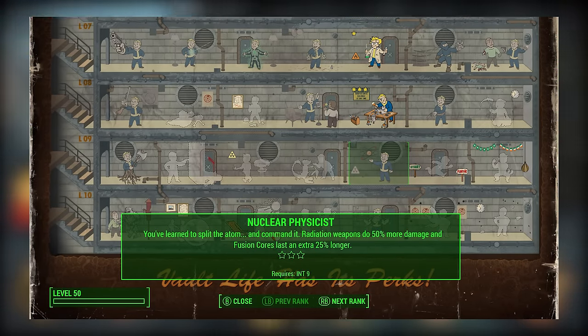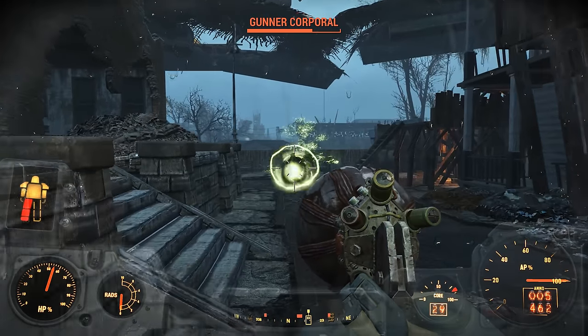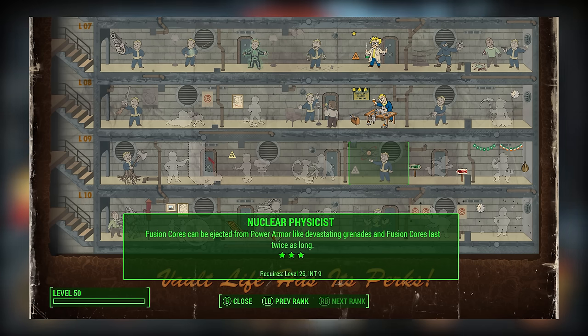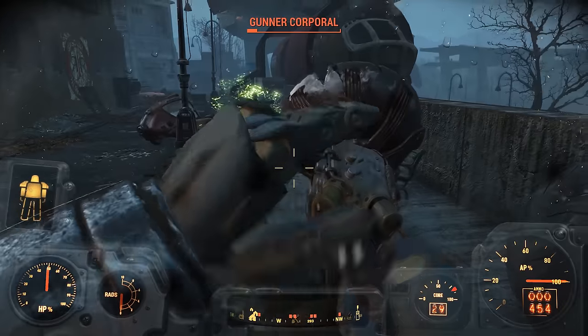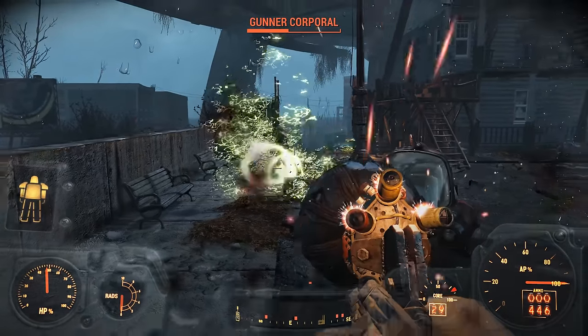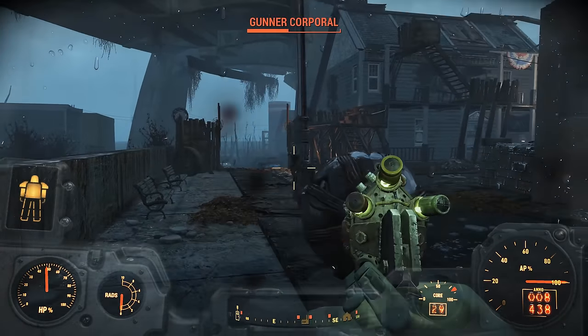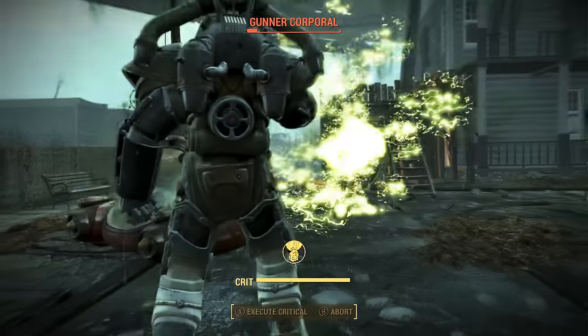Number 9: Nuclear Physicist. Despite the high requirement of 9 Intelligence, Nuclear Physicist is a great and very versatile perk. Not only does it allow you to double your radiation damage at rank 2, which can be achieved as early as level 14, but it also improves the duration of your fusion cores, with their duration being doubled at rank 3, which can be obtained as early as level 26. Early on, the bonuses to fusion core duration are most useful because they work so well with power armor, and by rank 2 you should be able to wear power armor pretty much all the time without worrying about running out of fusion cores.